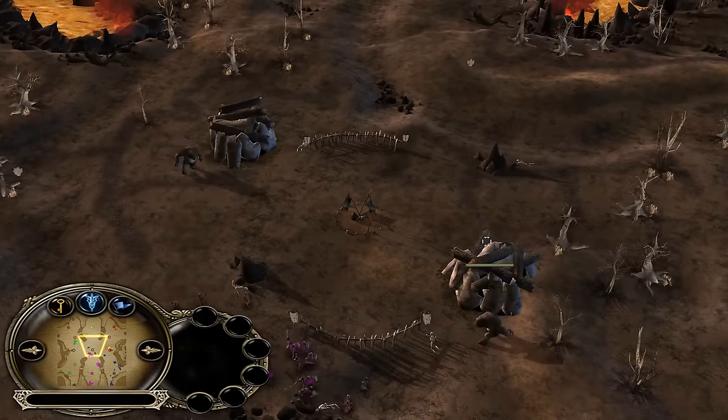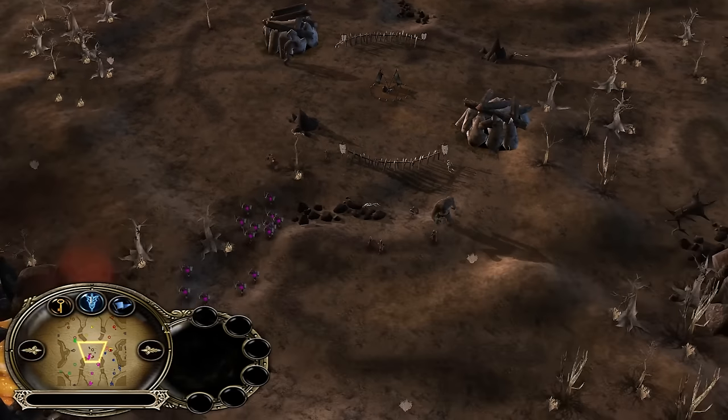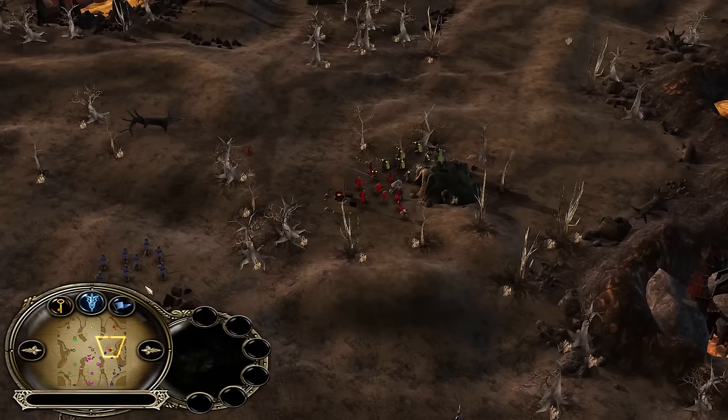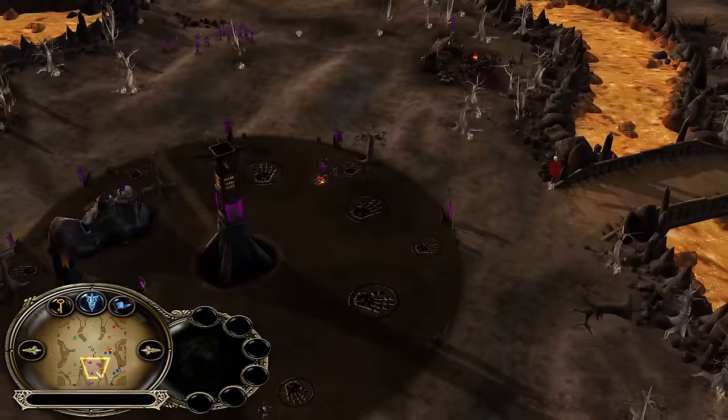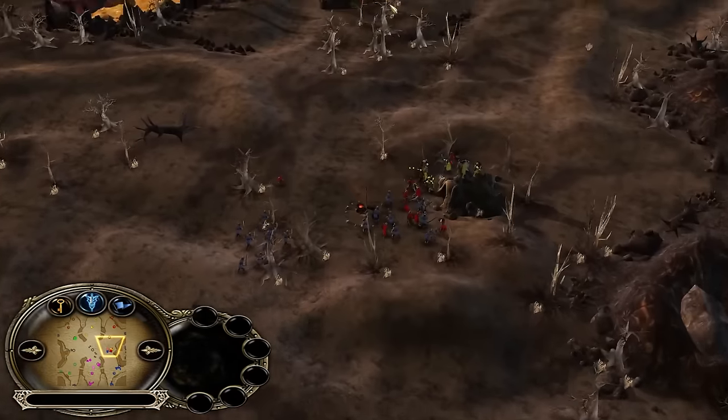Gorgorov is an evil map obviously, and for that reason we have a lot of evil creatures protecting those lanes in the name of the dark lord Sauron. There is only one evil — actually two Eisengards.